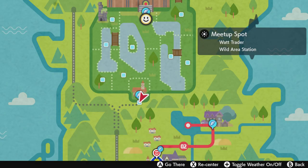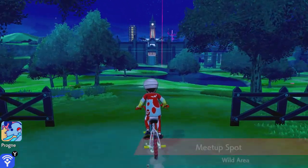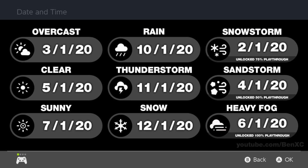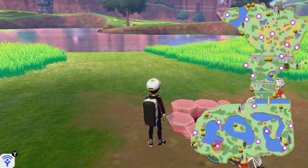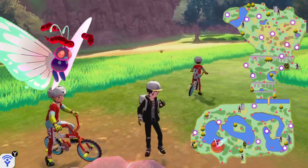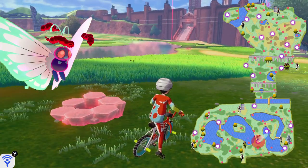Now I'll show you where all the locations are. Let's go to the meetup spot. For the purpose of this video I'm going to set it to the 1st of May 2020, because that changes the weather in the Wild Area everywhere to sunny. The 1st location for Butterfree will be here, all the way in the southwest. The 2nd and last location for Butterfree is around here.